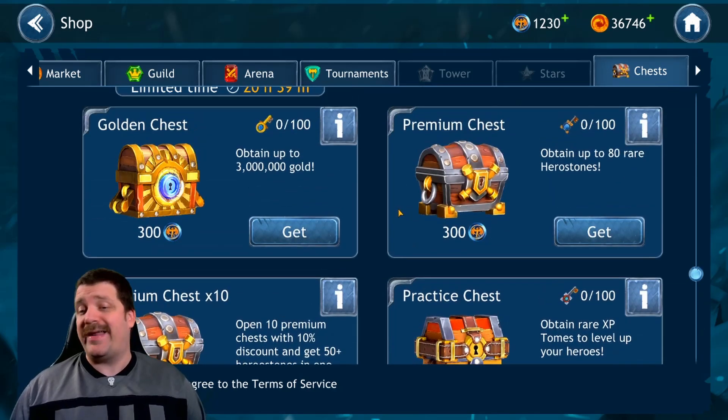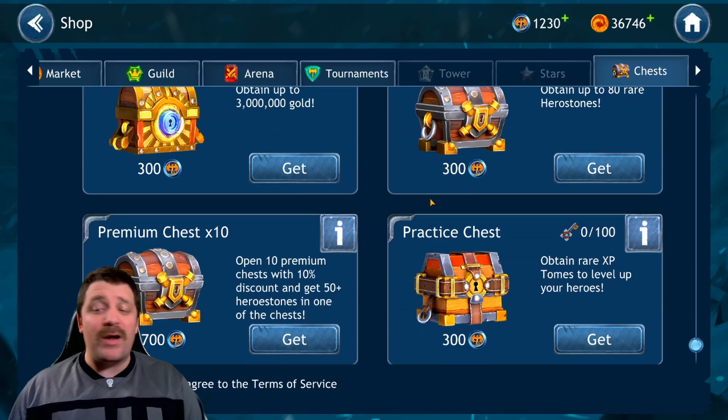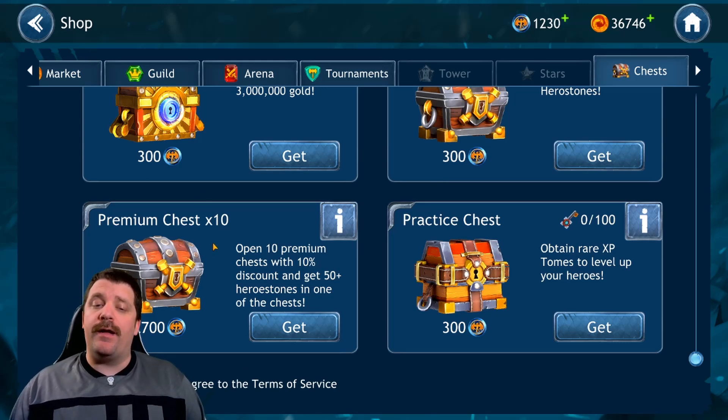There are also other chests — expedition chests, common chests, golden chests for gold, and premium chests. One of those premium chests just got me 80 rare arrow stones, which was awesome. In one week I'll be doing a chest opening video to show the RNG behind the premium chests so you guys can have a better idea.